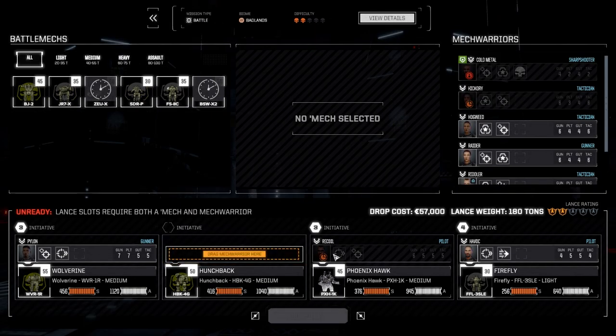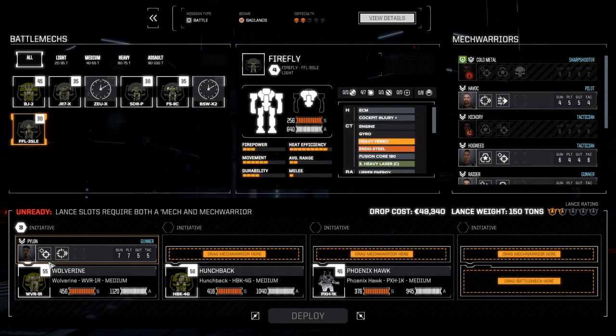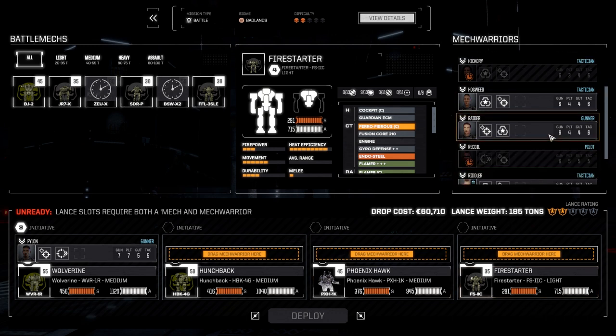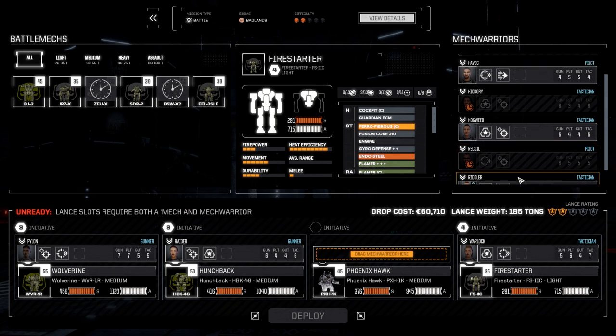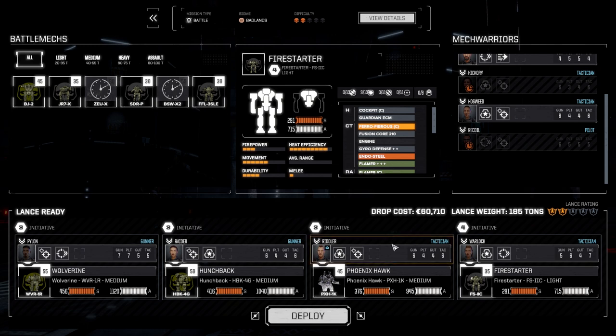Now we're going to change out our pilots slightly. We're going to let Pylon lead, bring in the Fire Starter just in case there's something we want. We'll go with Raider and the Hunchback. We'll put Warlock in the Fire Starter, and Riddler's in pretty high spirits right now so let's put him in the Phoenix Hawk. Let's go this route, deploy and get this done.